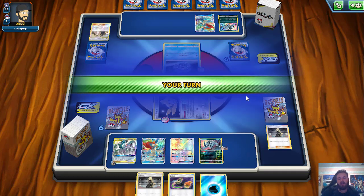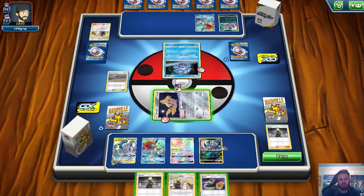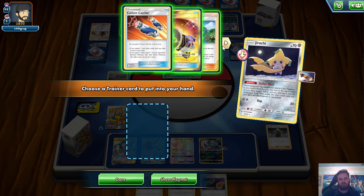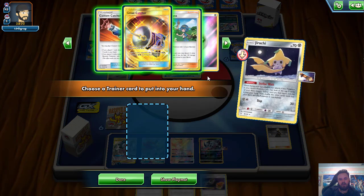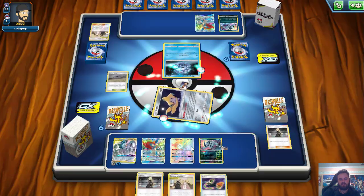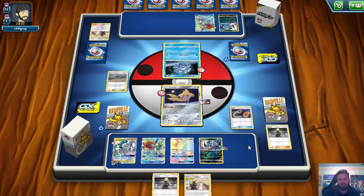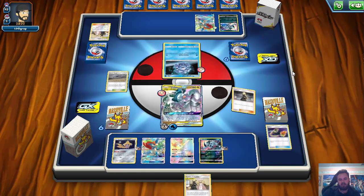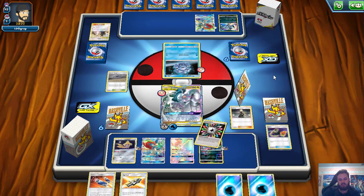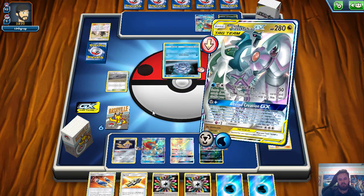It looks like they're not going to retreat the Cryo, which is fine by me. We do have the energy to attach to our ADP, and we do have a Stellar Wish available. What would I like to grab here? Custom Catcher is good, but I'm going to play into Cynthia, so I'll choose to not grab a single card. We switch up into ADP and throw out the Cynthia to draw a fresh hand. Lots of energies — I do not mind that one bit. We are going to Alter Creation GX.